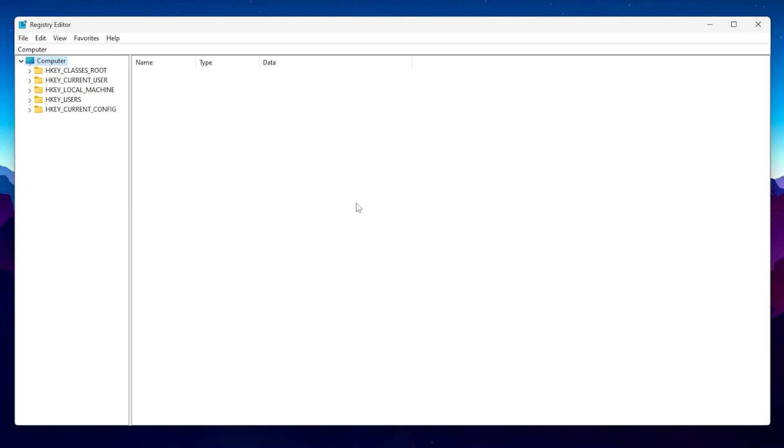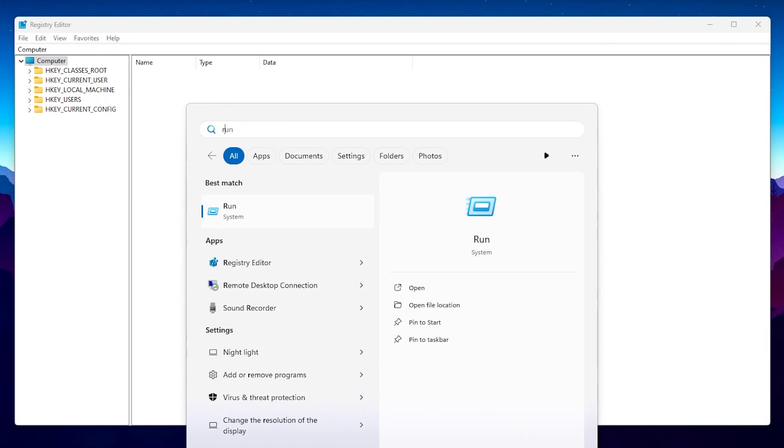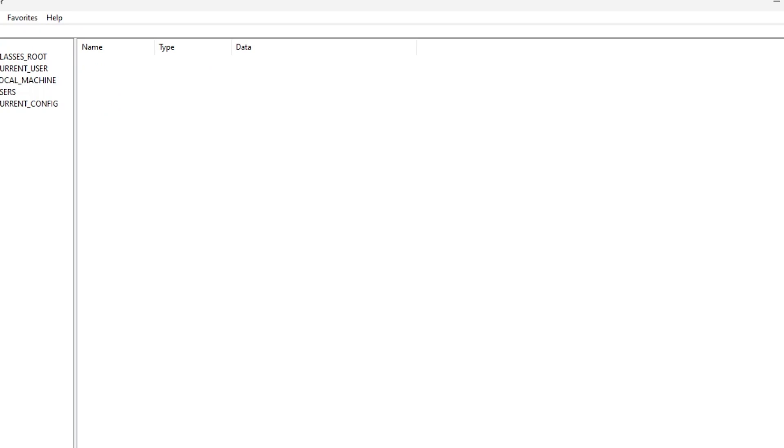In the very first step, open up the Registry Editor on your PC. Simply go to Windows Search, search for 'registry,' and you will find the Registry Editor. Make sure to run it as administrator to have full access.